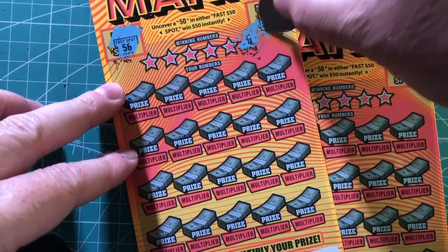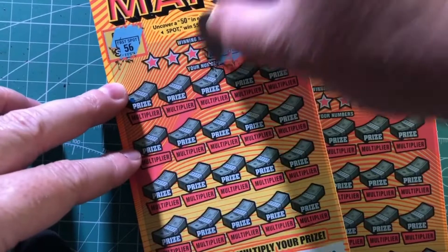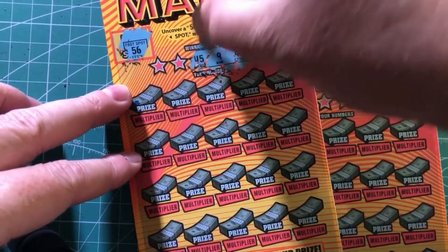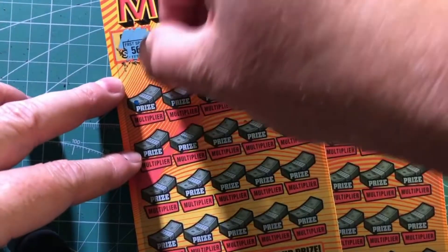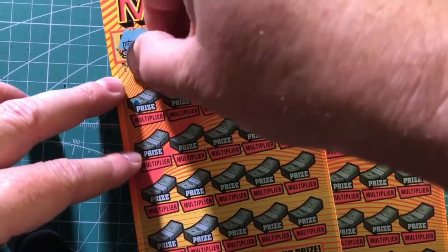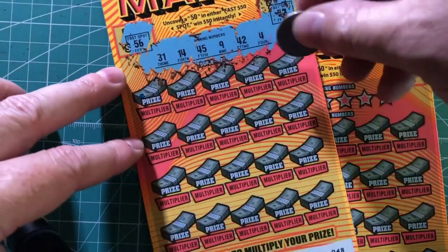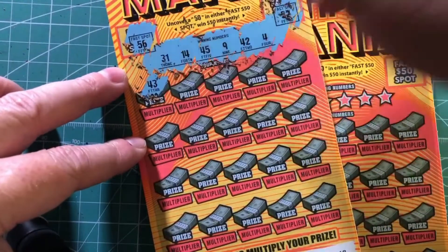Other ways to win is of course match your numbers. So here we have 4, 42, 9, 45, 14, and 31. If we can match these numbers then you can have a multiplier on your prizes.